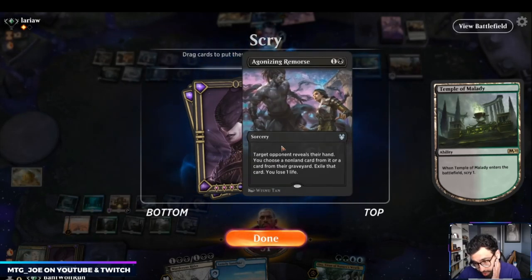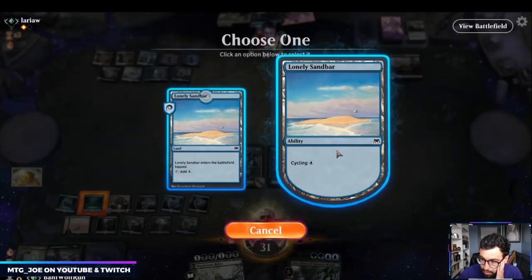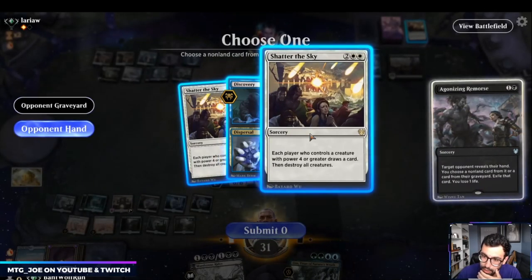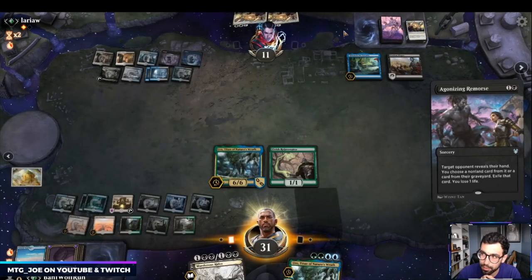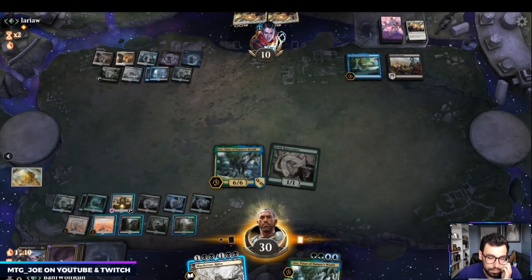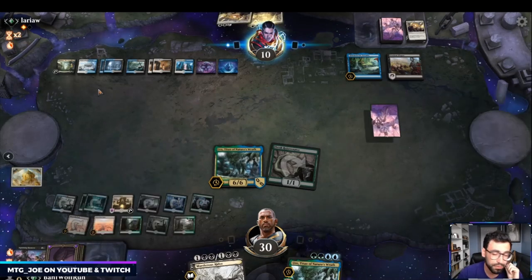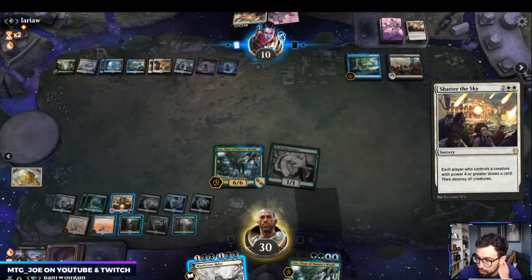Agonizing Remorse — what I can do is Lonely Sandbar, draw it, and then strip it out of their hand. Oh, they have two Shatters. I think then we actually get rid of this because they can bounce our thing and force us to get rid of it. Cavalier is good, any of the other ones are good — we have Nexus of Fate, also good. We get to draw a card here.